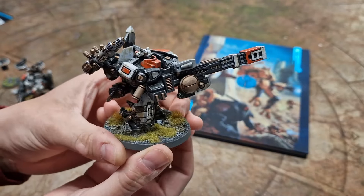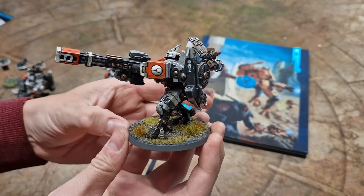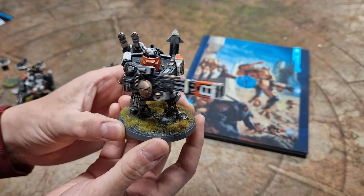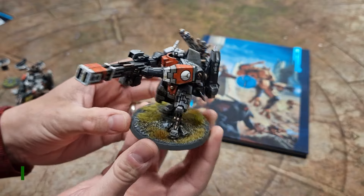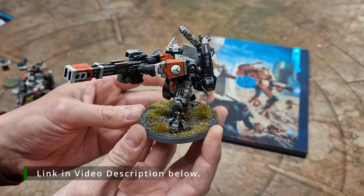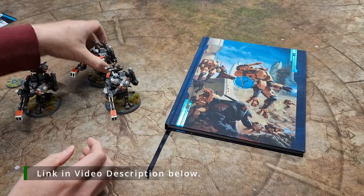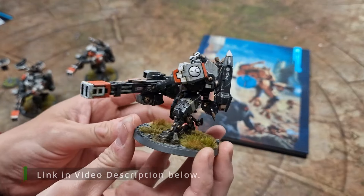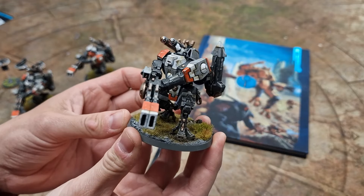Just got to take a look at the size of those guns! If you want to get into Tau or expand your Tau collection, do check out the link below for The Outpost — discount 40K, available in the UK and across the European Union. If your order's big enough, you can tap into free postage with them as well. They're really quick. When you use that link, it doesn't cost you anything, but it helps support the channel.